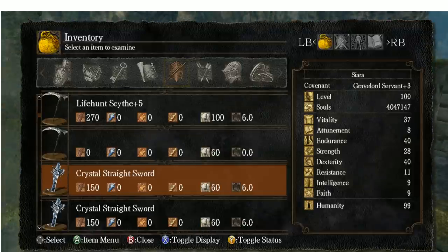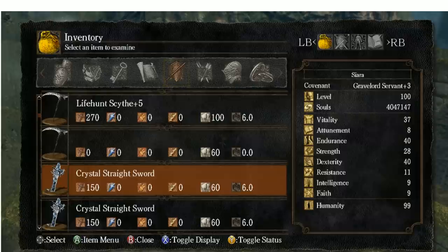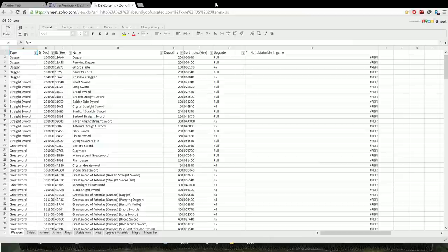Then you need the ID of the Crystal Straightsword. Like I said, I will link the page with the IDs later. Basically go to the site with the IDs and search on the weapon list for the Crystal Straightsword. Here it is. Then we search the tag ID. Here it is. And then we copy this ID.